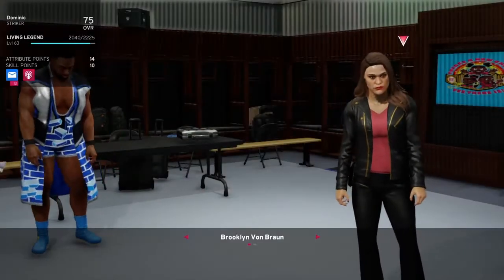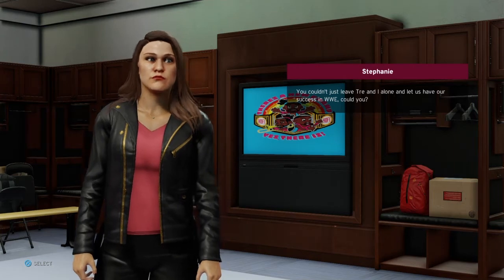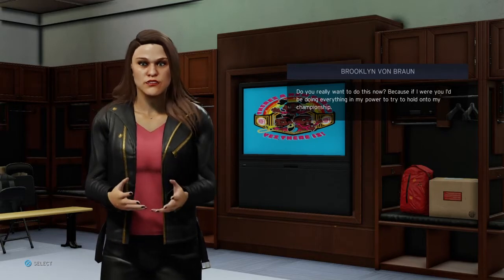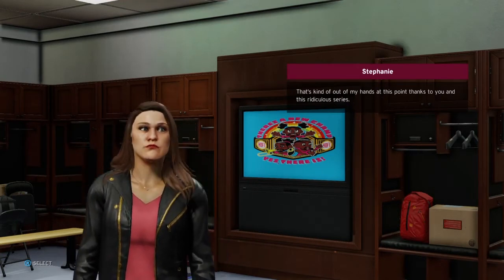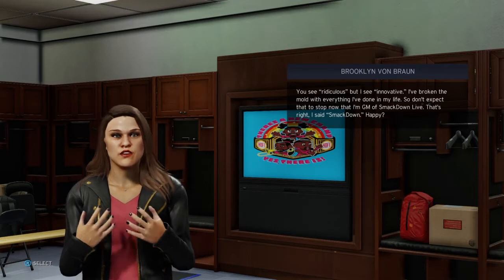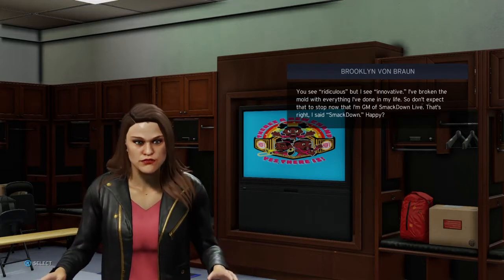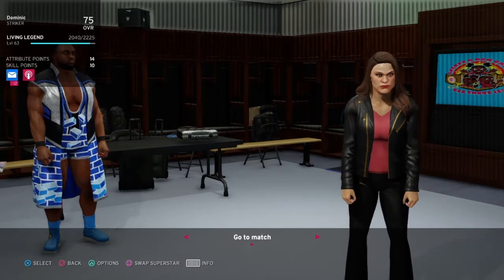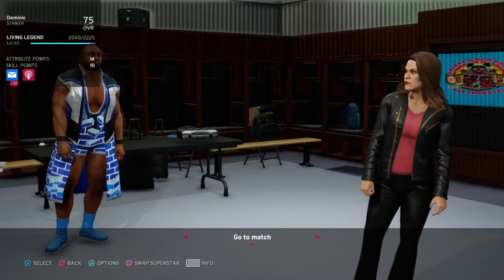Let's speak to Brooklyn. 'You couldn't just leave Trey and I alone and let us have our success in WWE, could you?' 'Do you really want to do this now? If I were you I'd be doing everything in my power to hold on to that championship.' 'That's kind of out of my hands thanks to you and this ridiculous series.' 'You see ridiculous, but I see innovative — I've broken the mold. That's right, I said Smackdown.' Alright, let's go to the match.